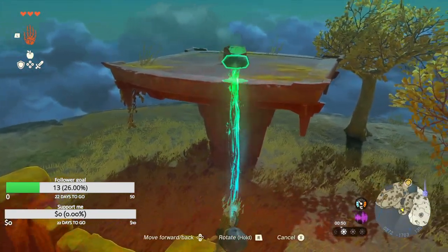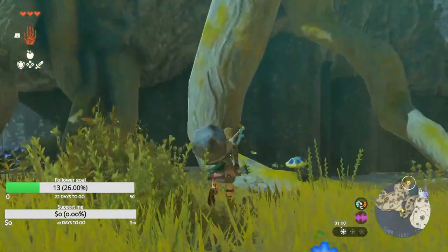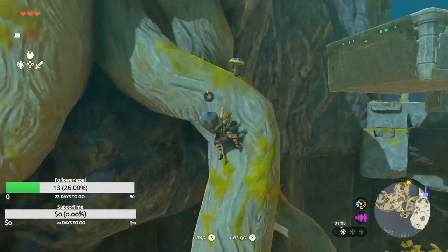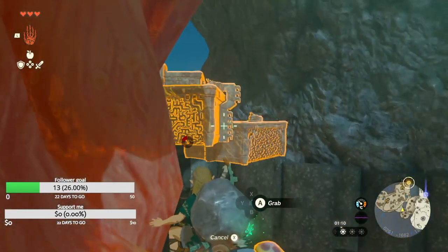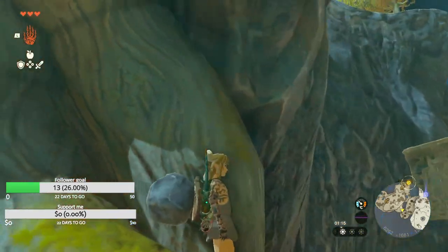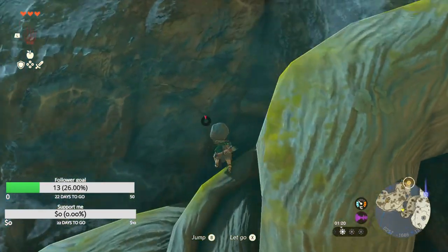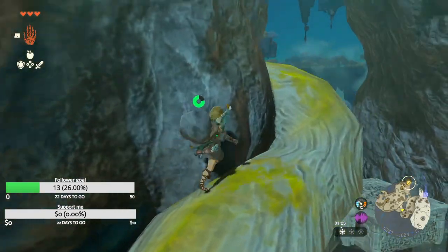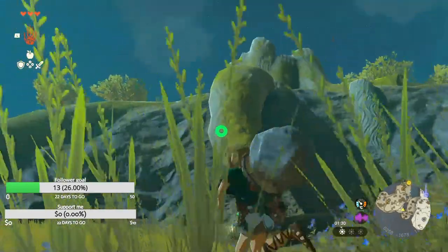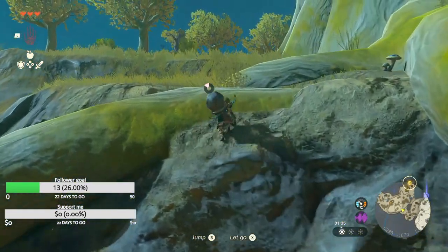Can I push this chest? I definitely cannot. I think I can climb on these roots — yeah I can. Okay, and I think I can grab this now. No I cannot. I don't think I'm supposed to go like this. I'll leave the chest there — it's probably just another weapon that I can totally craft now.